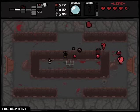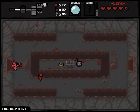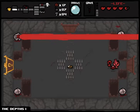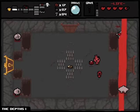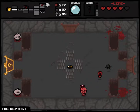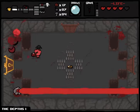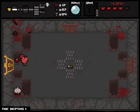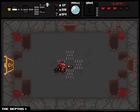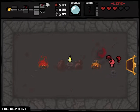Each Harbringer gives you a Cube Meat. Getting all four in one run is very rare. The first Cube Meat orbits you and damages anything that touches it. The second gives you a red shot and keeps the defensive orbit. The third turns it into an attack item like the Dead Bird — it runs around and attacks enemies without you needing to get hit.